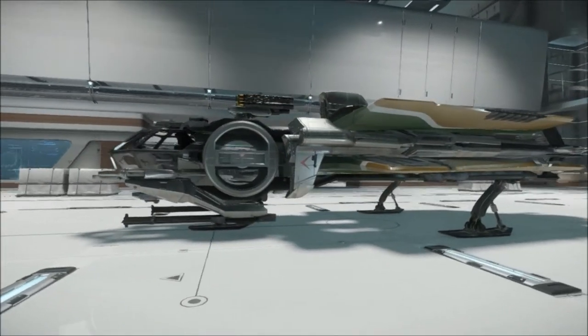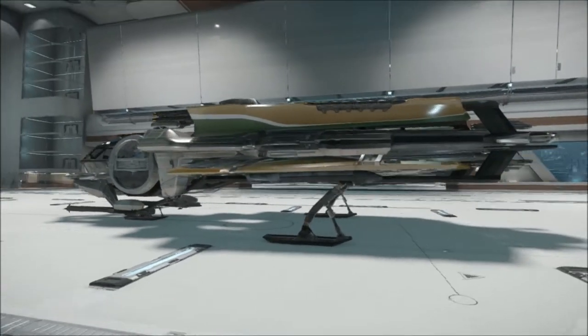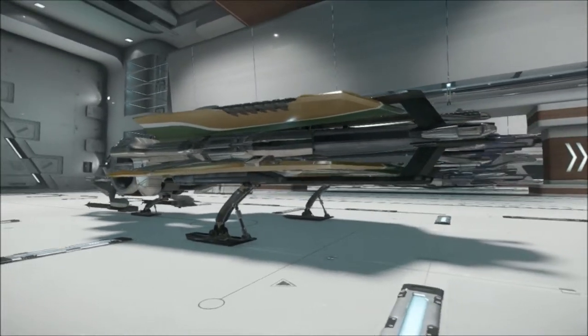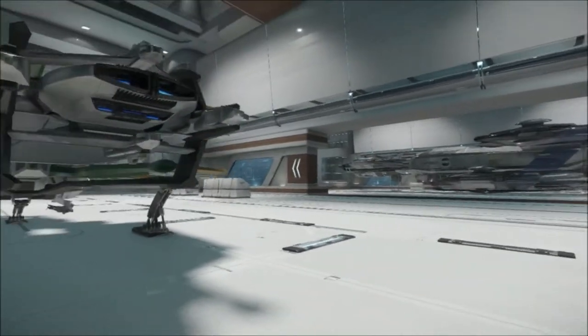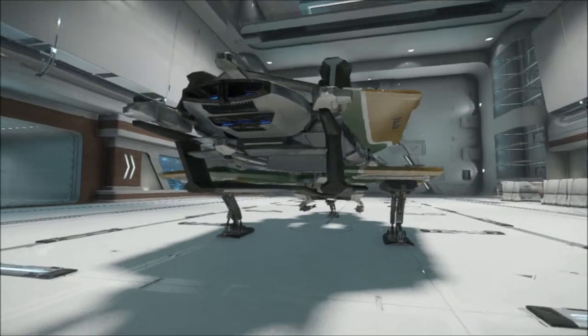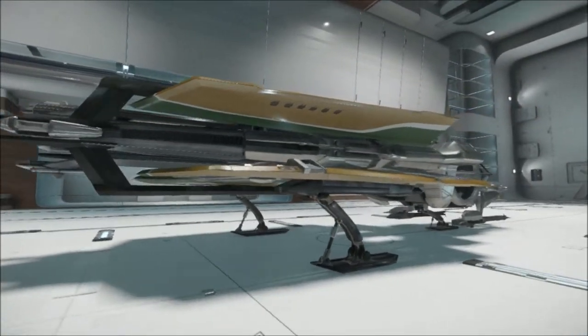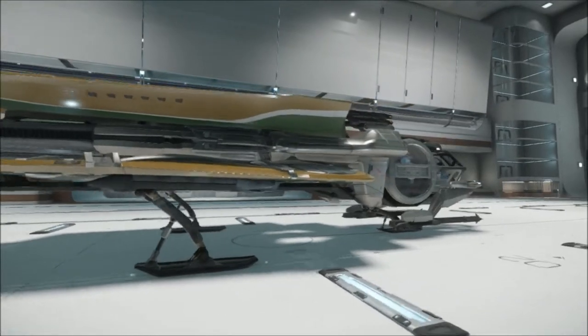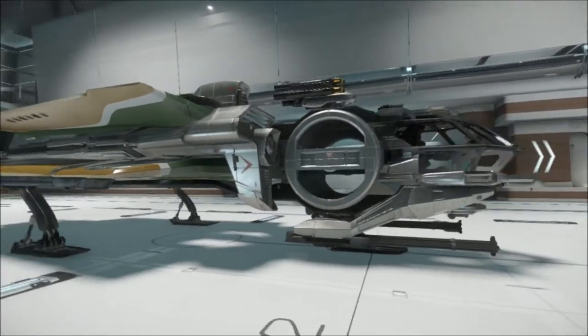Today I'm looking at the Aurora LN in Star Citizen. The LN is more of the fighter of the Aurora series, and it's good for defending a ship like your Constellation, who might be hauling valuable cargo. This ship, along with all the other Auroras in the series, is 18.5 meters long, 8.25 meters wide, and 4.1 meters tall.